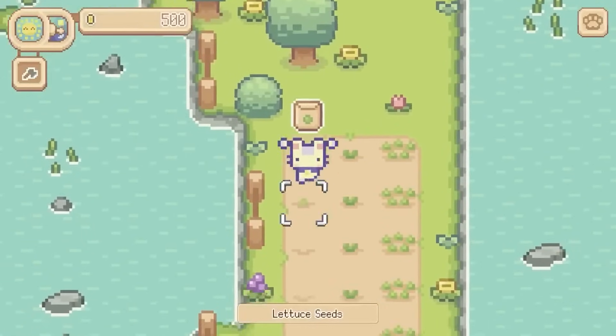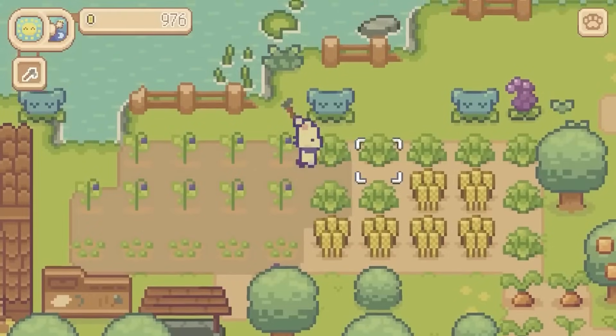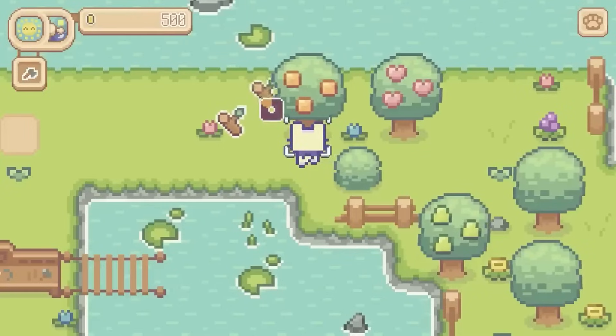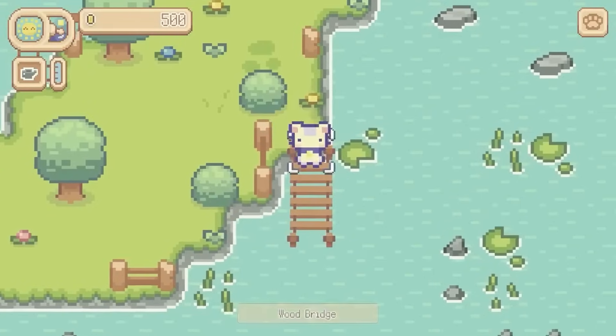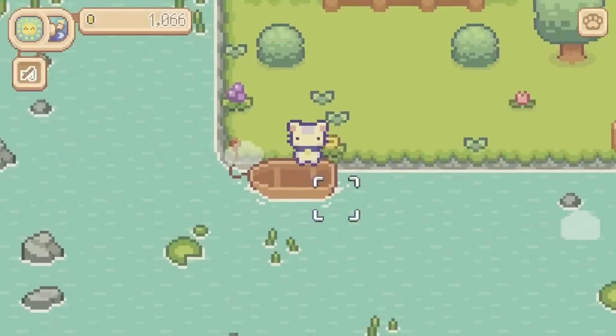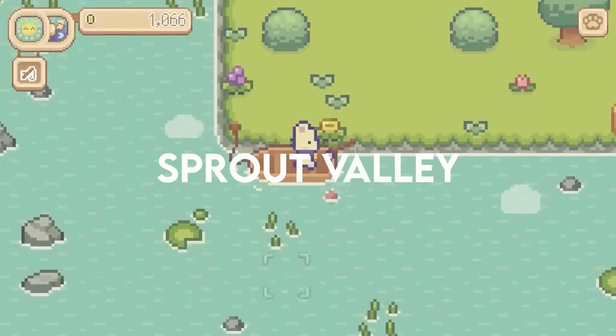I'm reliably informed by Glenn that Sprout Valley was the original name for Stardew Valley before they decided to change it, so there's that little homage there, among other things we'll see in the gameplay section. You can save yourself 10% on your eShop credit for any purchases over at SwitchUp.gg using code SWITCHUP — you'll get 5% instant and 5% backing coins.